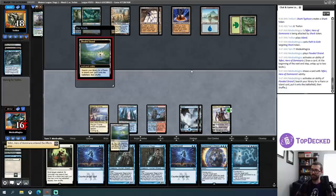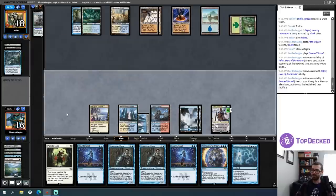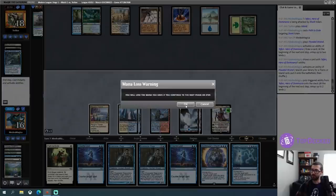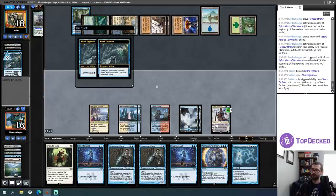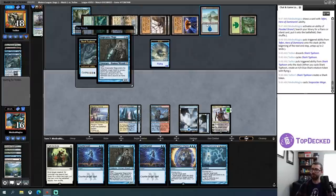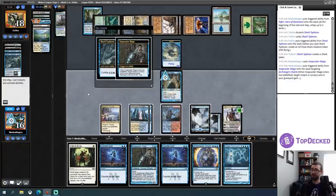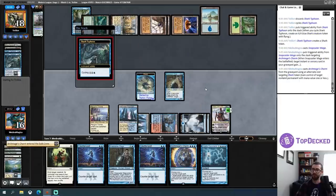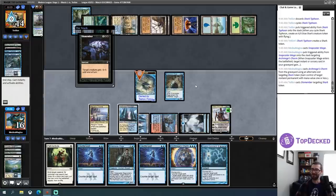I can fetch a Hallowed Fountain and untap it. Another Shark Typhoon — two of them. I'll just Snapcaster this. They left one blue up — Archmage's Charm? I only have one Counterspell up anyway. Let's Archmage's Charm that. That is my Shark now. I also think my opponent should have stacked that differently — they are now dismembering their own Shark. I'm good with that. There's a lot of mana for whatever this is going to be. Oh, False Alarm.